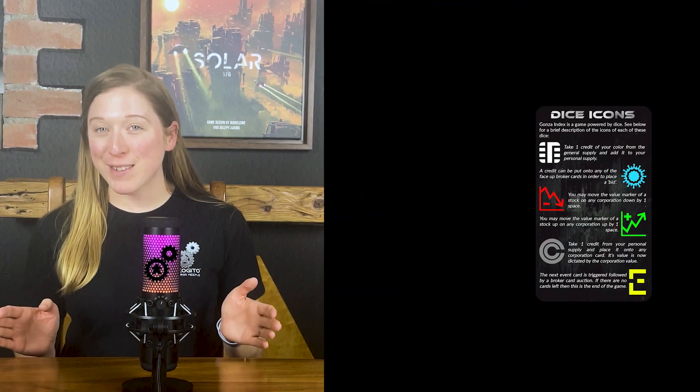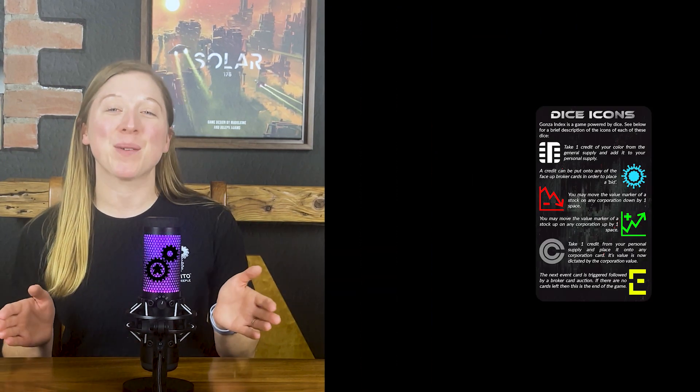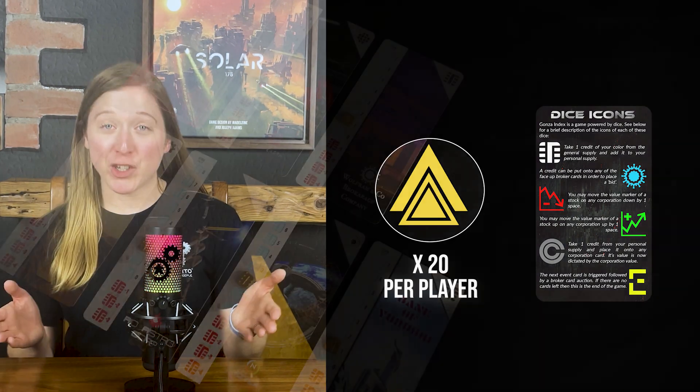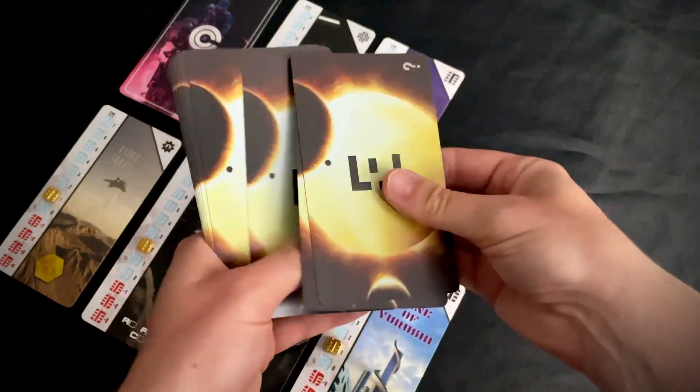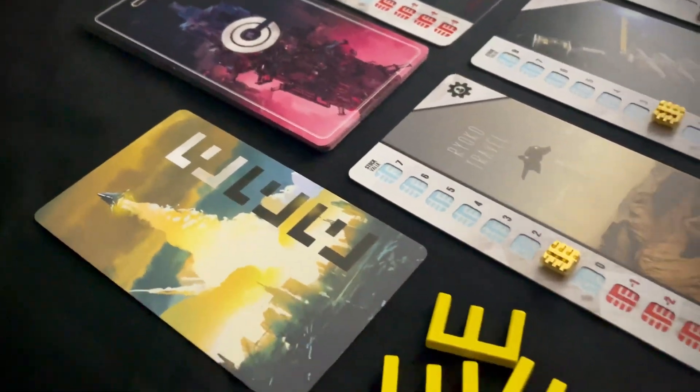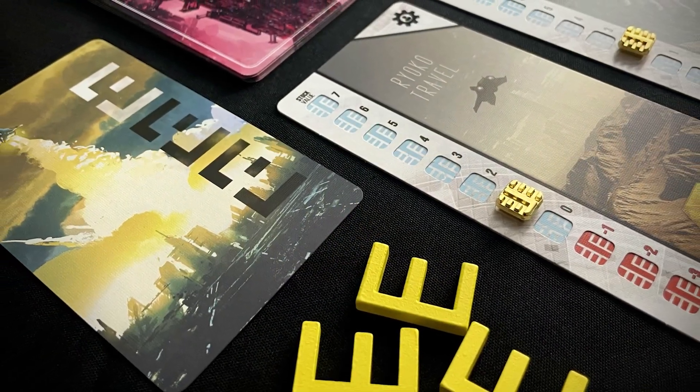Each player chooses a colour. Give each player a reference card and place the credit tokens of each player's colour into a general supply. Then shuffle the event cards and put the top four into a face-down deck for play in this game, with the rest being placed back in the box. Take the event track and three event tokens and place these near the event deck.